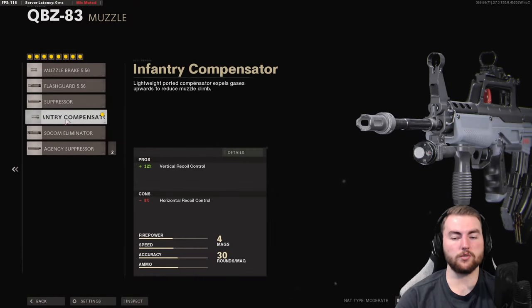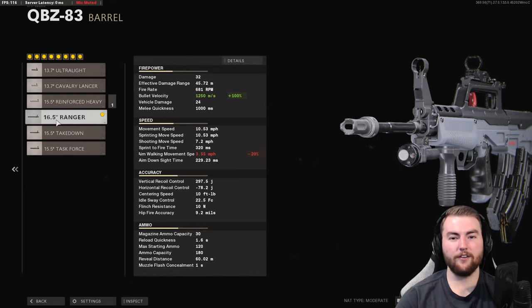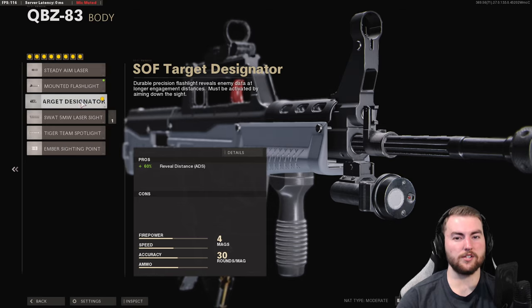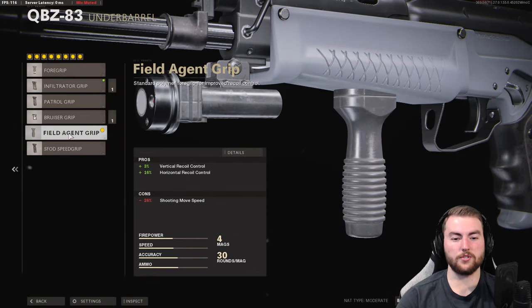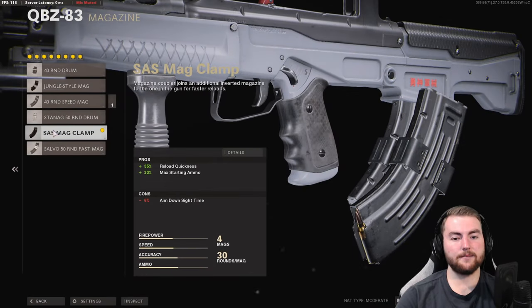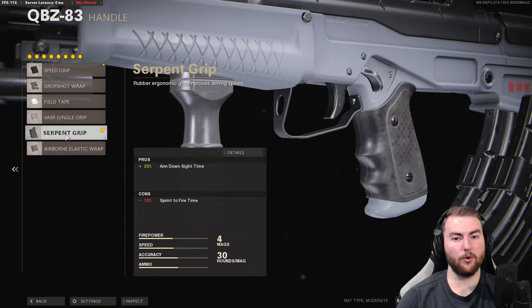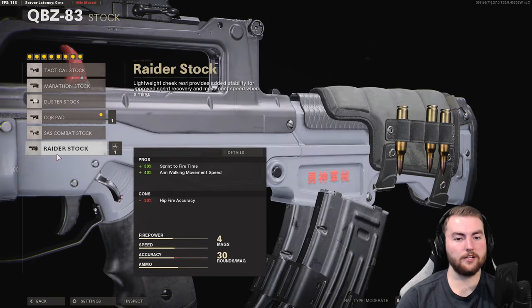Muzzle we want the Infantry Compensator for a 12% increase to vertical recoil control. In the barrel, the Ranger barrel for a 100% bullet velocity increase, taking it to 1,250 meters per second for the most consistent hit detection. Body slot is the SOF Target Designator for that reveal distance increase — we're not super concerned about hip-fire accuracy. Underbarrel is the Field Agent Grip for a 3% vertical and 16% horizontal recoil control increase. Magazine is the SAS Mag Clamp for fast reloads, handle is the Serpent Wrap for aim down sight speed, and stock is the CQB Pad or Raider Stock for sprint-to-fire speed.